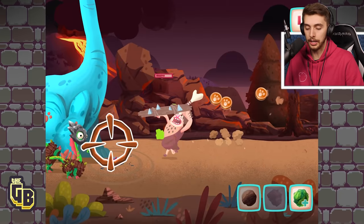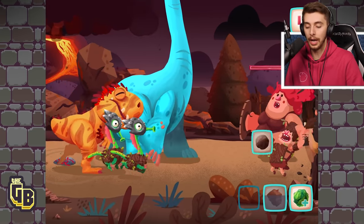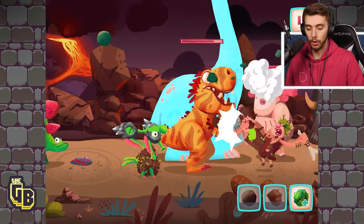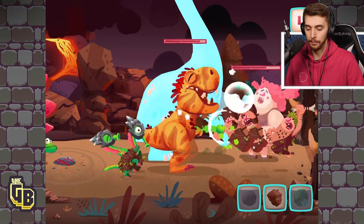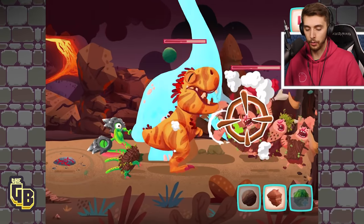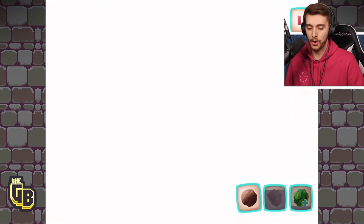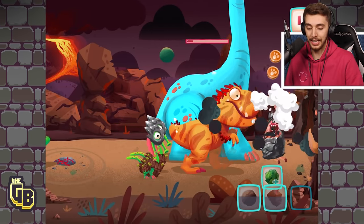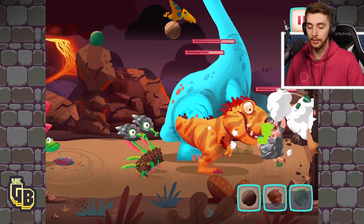Oh my god — a Brachiosaur! Oh thank god! I like this idea! Oh wow — I didn't know the Stegosaur flung things, that's cool! We're healing, we're healing. Maybe I should have waited a little bit longer. Big rocks, yes! The Brachiosaur is just alive — I can heal it now! Come on! We get so much help, I didn't realize that!